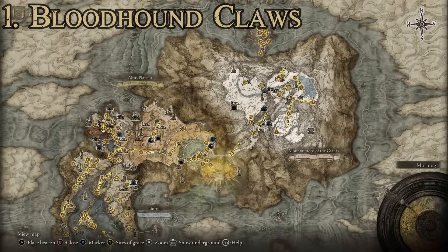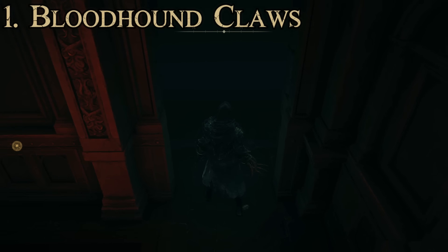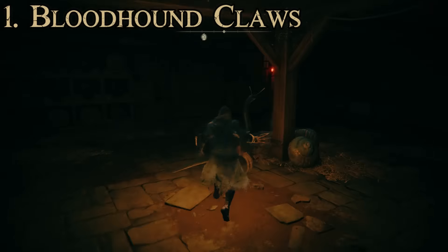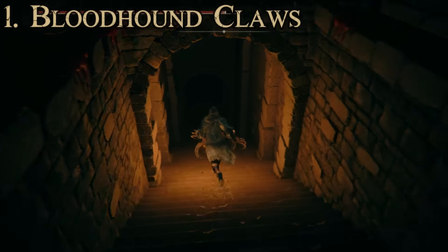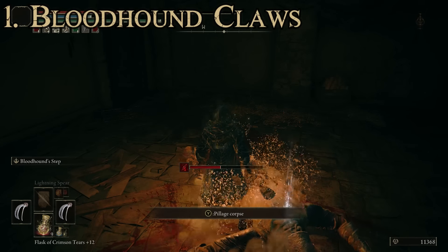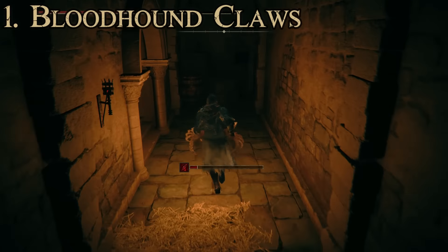To get these, make your way to the Volcano Manor area. Once there, you can either progress through the storyline until you're asked to investigate a secret passageway, or you can go into a specific room and find the secret passageway by slashing or rolling into it to open it up. Inside you'll find a number of creatures. After dealing with the serpents in one room, go down the stairs to where we're headed. You'll find the Bloodhound Knight there. Once you've killed him, pillage his corpse to pick up a pair of Bloodhound Claws. The Bloodhound Knight can be a decently difficult fight but once you've defeated him you'll have your weapon.